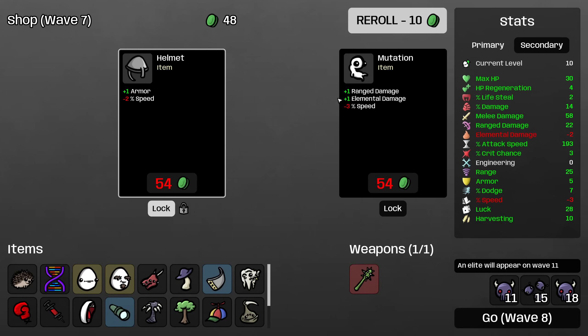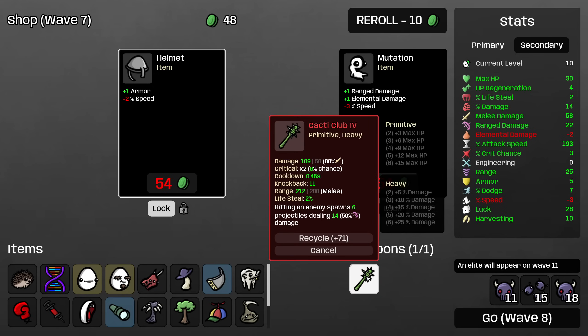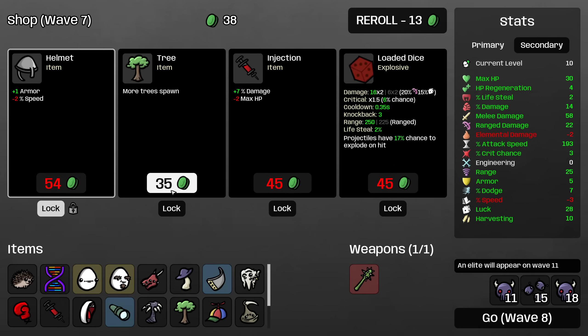I think I'm just going to take the dodge because I do want to get some defensive stats online, so we'll take dodge and armor. Going to level 4 Cacti Club this early is amazing — we get 6 projectiles when we hit an enemy now. Still only scale at 80% of our melee damage and 50% of our ranged damage, but since we're building so much, that isn't a massive problem. I'm actually not going to buy mutation because melee damage isn't the challenge — I want to boost my ranged damage mostly.